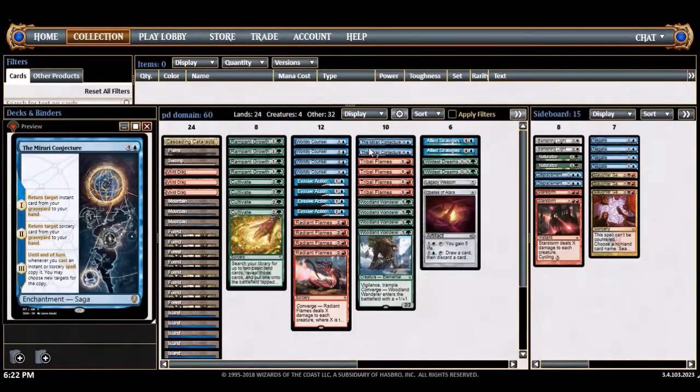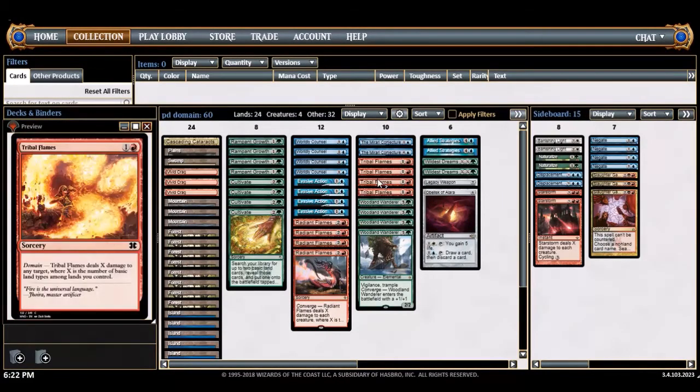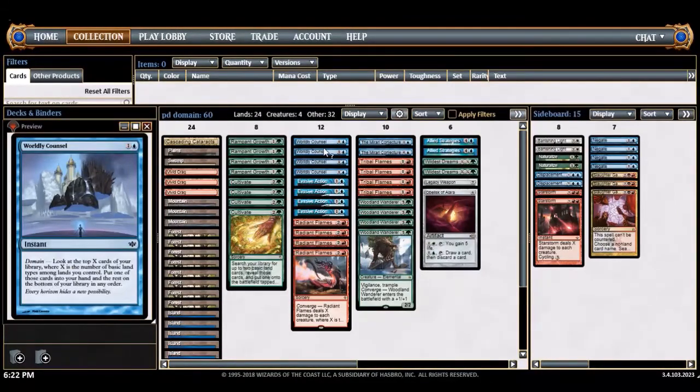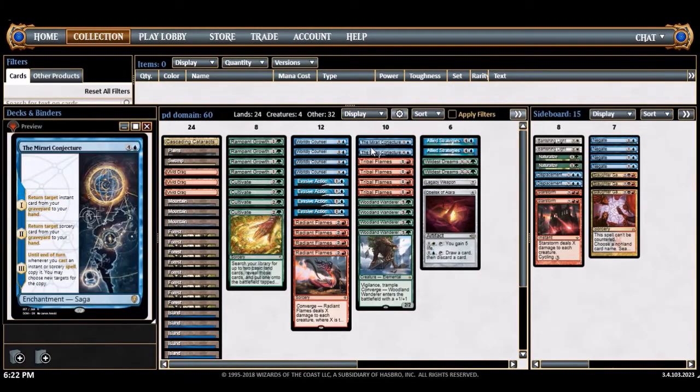The Mara conjecture is a card I've been working with a lot — I think this is a really good deck for it. You don't have a ton of instants for the first chapter, but the second part has great sorceries like radiant flames. Once you get the third part off and bounce back tribal flames, you're hitting for ten, and then maybe digging through ten cards with worldly council.